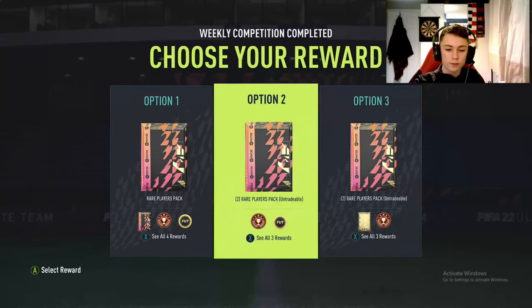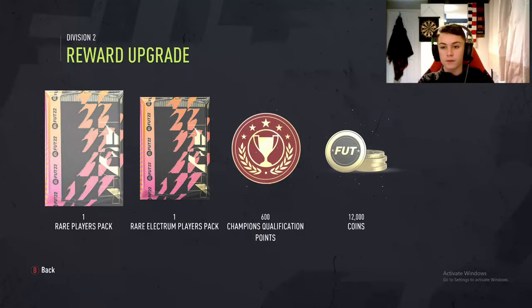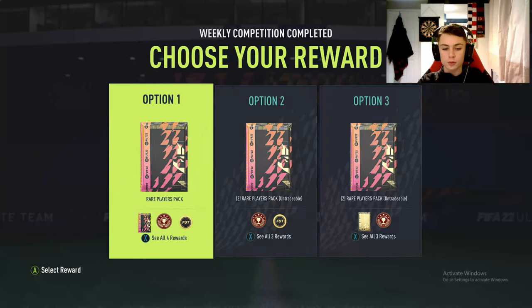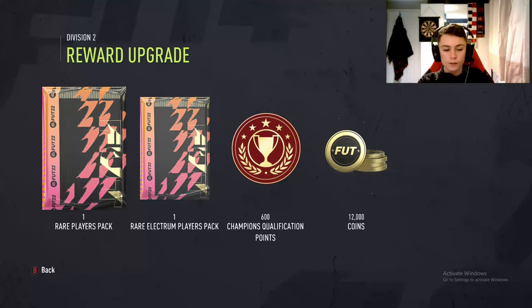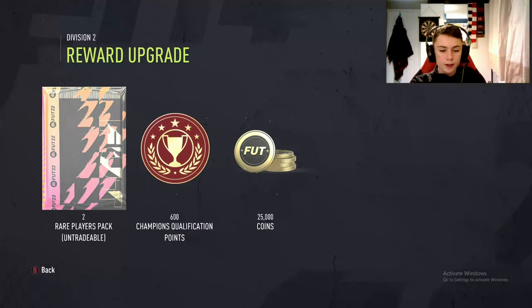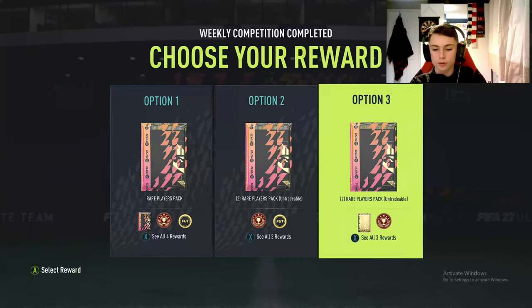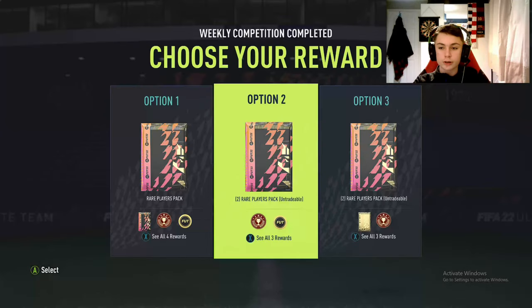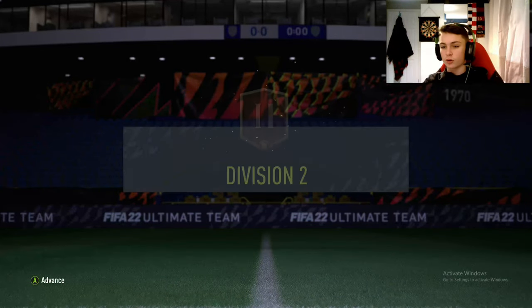Before we do the qualification, I have got rewards for you. We either have one rare player pack, one rare electrum, 600 points and 12k coins — or two rare player packs, 25k coins and 600 qualification points, two rare player packs and a prime gold players pack. We'll take option two — 25k coins just to stock the club back up.